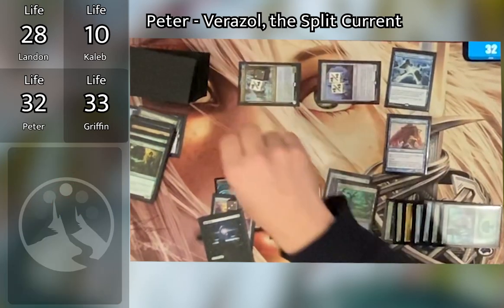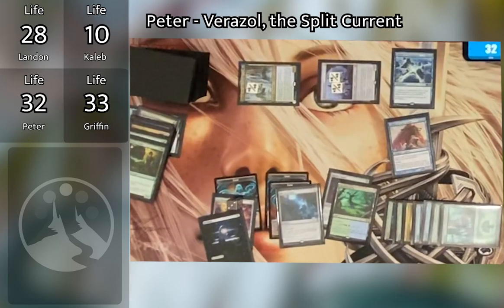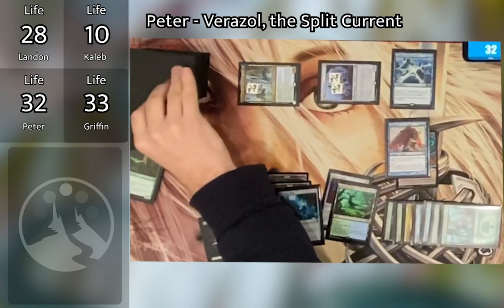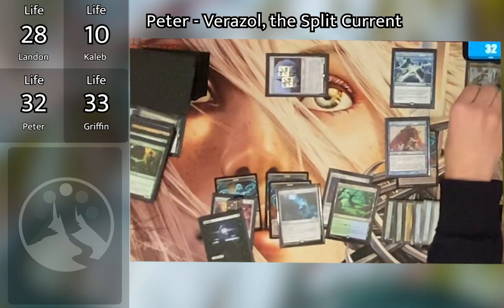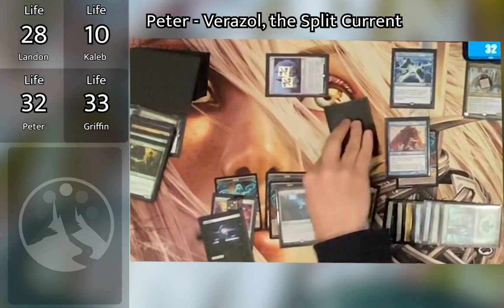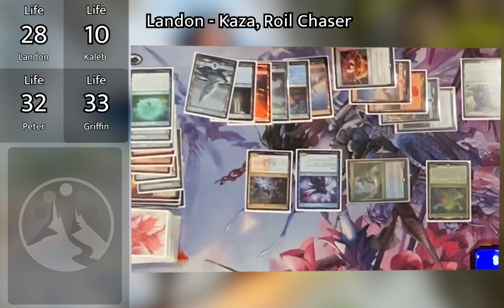Landon forces Peter's hand. Peter taps seven to cast and kick Sphinx of Lost Truths — then copies it with Varisil. When kicked, Sphinx draws three cards without discarding, so the copy gives Peter six total cards drawn. Varisil is exiled back to the command zone in the process, manifesting the top card as a 2/2. Landon passes with no further effects.